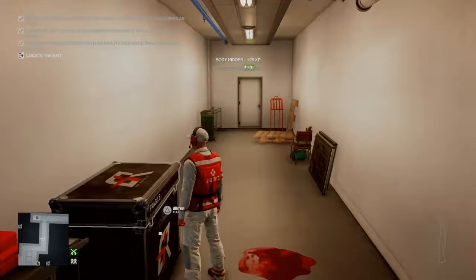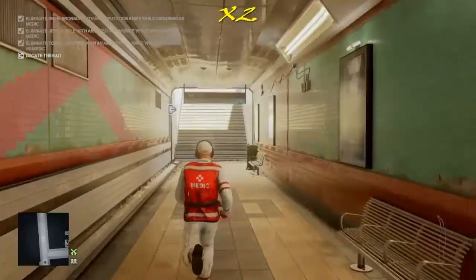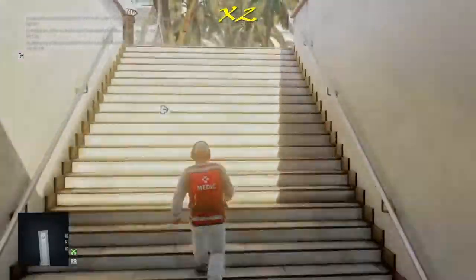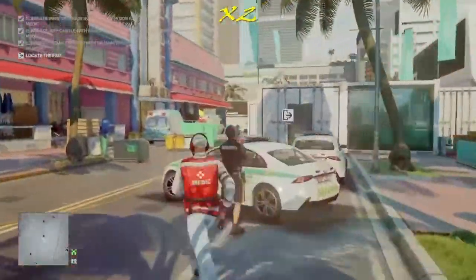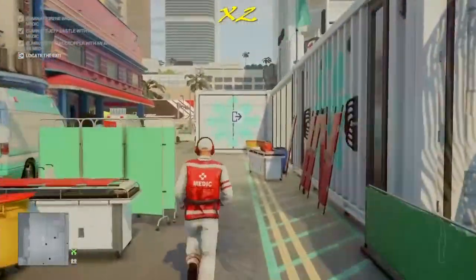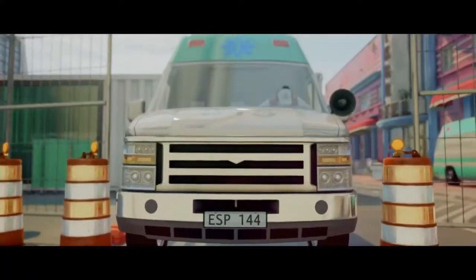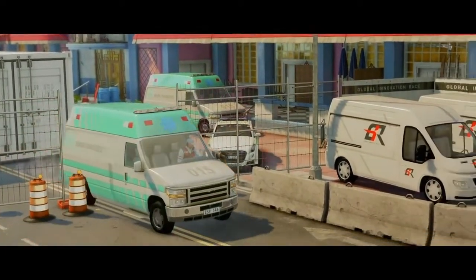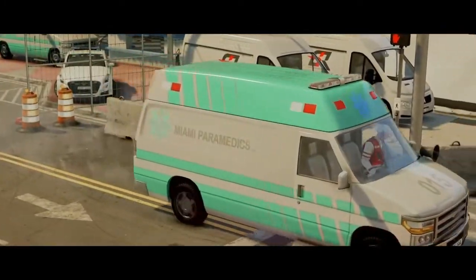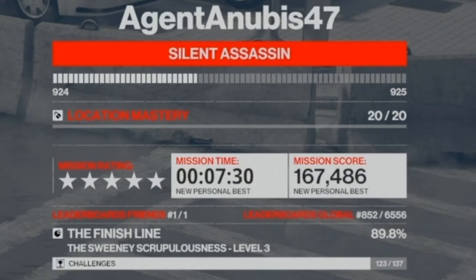That is level 3 taken care of. All that's left is to make good our escape — for the third and final time I run straight for the ambulance, as there are no enforcers or obstacles in our path. So there we go, that is one more escalation dealt with and taken care of, and we never have to visit it again. I have been Anubis and I will see you all in the next video.